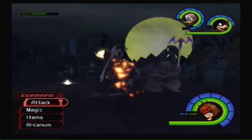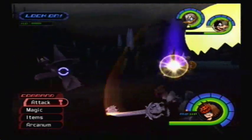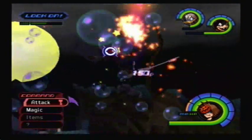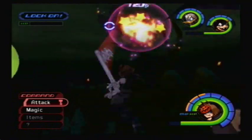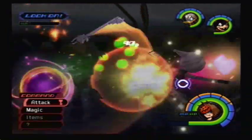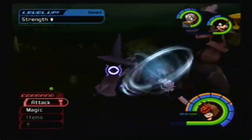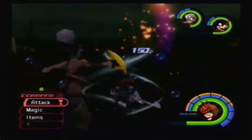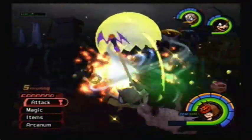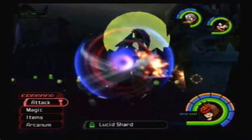The monsters that drop Lucid Gems are White Knights and the Gargoyles that fly around. Just go ahead and take out all the monsters here — you should have a couple of Gems to show for your work. I find that Gargoyles drop Gems at a higher rate than White Knights. Although Shadows are really common early in the game, after you seal Hollow Bastion's Keyhole they're really, really rare Heartless, and this is pretty much the only place you can find them in Halloween Town. Lucid Shards are fairly common drops, so you don't have to worry about killing too many Shadows.